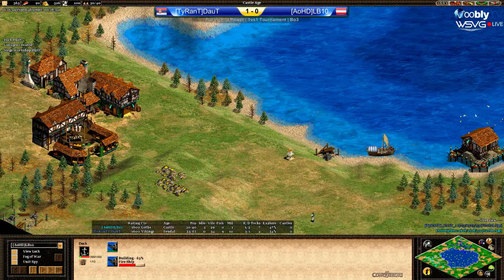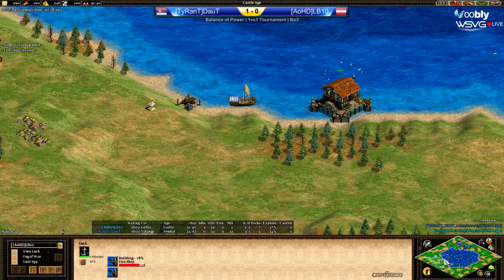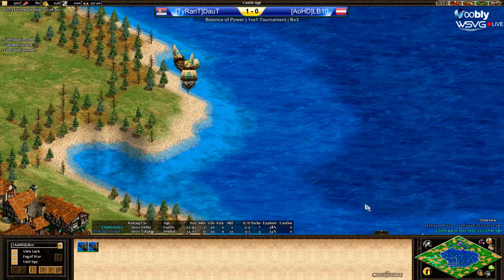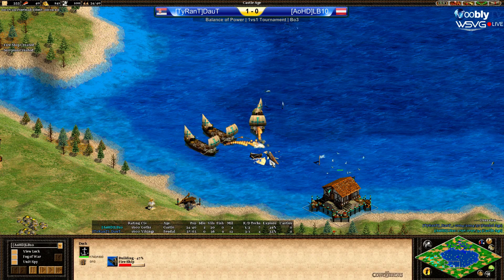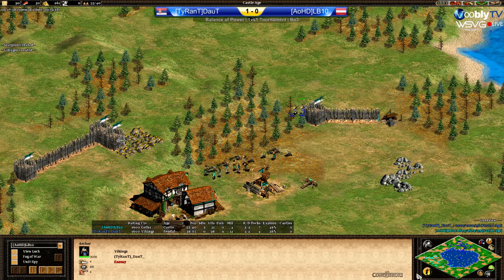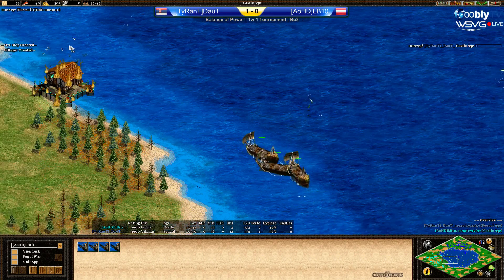Doubt is now trying to destroy that dock. Wait — we missed it — there's a second dock here at the south, down the bottom. Doubt has just now discovered it. So this is actually going not too bad for LB10. He's running back with his two fire ships to the other dock. He'll probably try to go aggressive now. He needs to be a little bit careful though, because Doubt has gone land and straight onto archers. But LB10 closed and went siege with the scorpion — that's actually very well played by LB10.